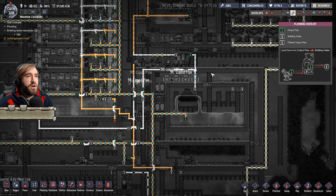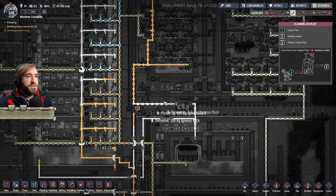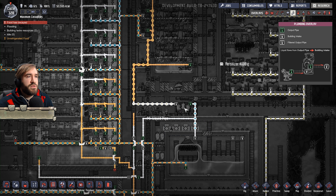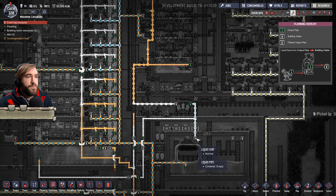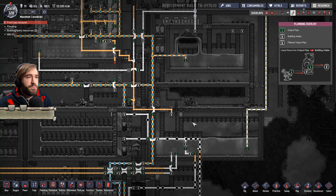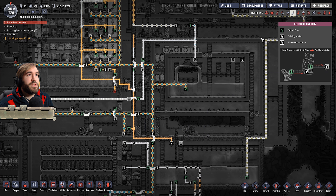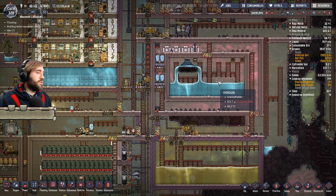Now we do need to create an overflow for this here system. So if this ever turns off because this is full, then it opens a door valve that allows this stuff to run back to its original path. Yes, we'll sort that later when it's about to kill all our duplicants. We'll sort that later. It's fine.